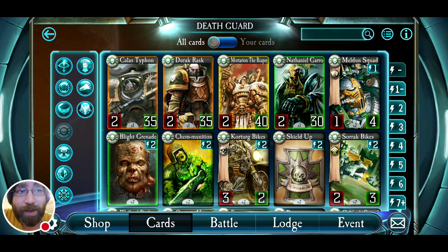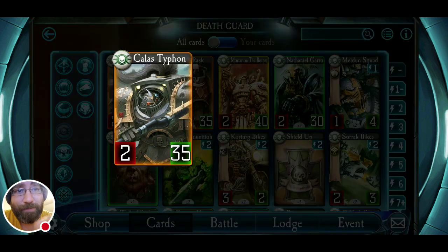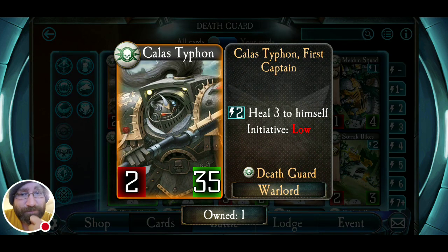Just about a month ago we had GarroGate 2018, and we'll go into that just a little bit. We don't have to worry about that anymore, but there was a resurgence for a very obvious reason, and we're glad that's not around anymore. Going alphabetical here with the Warlords: Catlass Typhon. Typhon actually has a low initiative, and most of the Death Guard — nobody, I think, actually has a high initiative here.